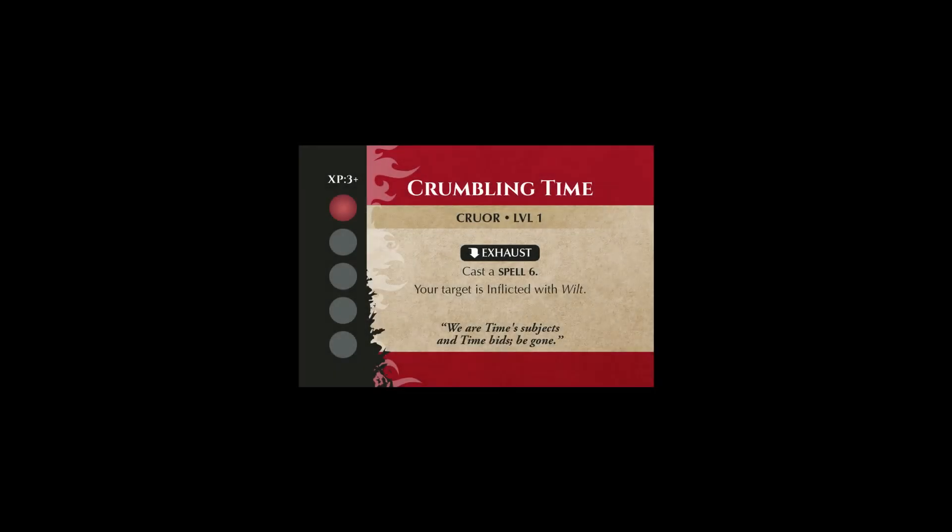Some items or disciplines might have more than one condition required to use the ability. For example, Crumbling Time is a discipline that has both a stamina point cost and a condition tag. This means that you must both spend one stamina point and exhaust the card to use the ability. This means you couldn't use Crumbling Time more than once per turn even if you had tons of stamina points to spend.